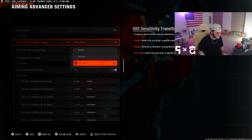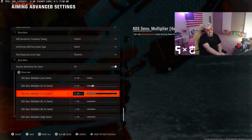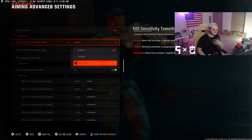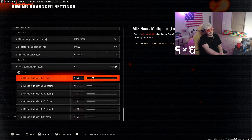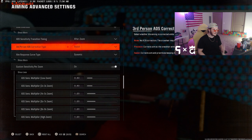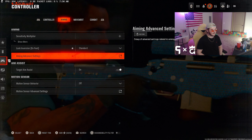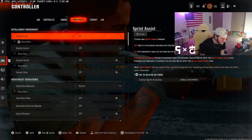A huge setting coming up — ADS Sensitivity Transition Timing. When you get on the game it will be on Instant. If you're a sniper, change this to After Zoom. That's number one. Number two: After Zoom combos with the Custom Sensitivity Per Zoom — so if you mess with your in-scope or out-of-scope sensitivities, it will directly come from the After Zoom portion. If you leave it on Instant with an ADS multiplier, as soon as you press L1 that multiplier instantly activates and you could be flying across the screen. Change it to After Zoom and you'll be good to go.